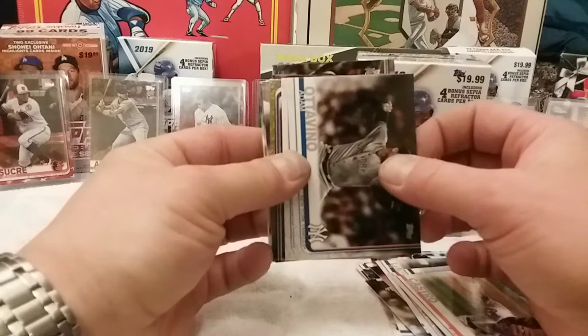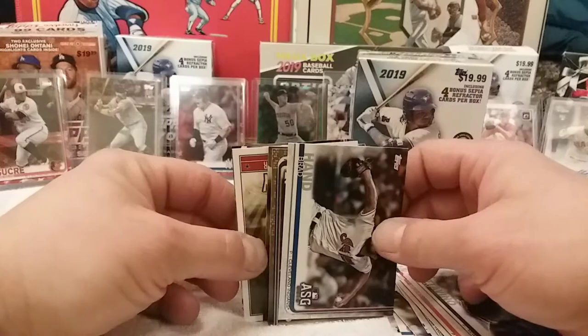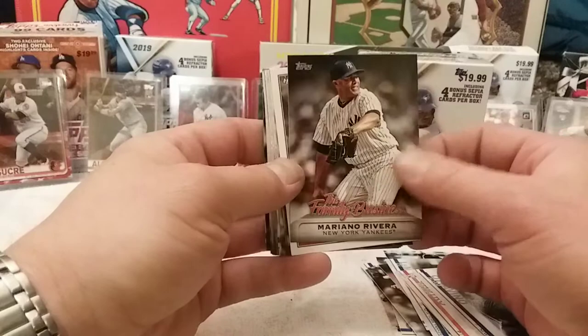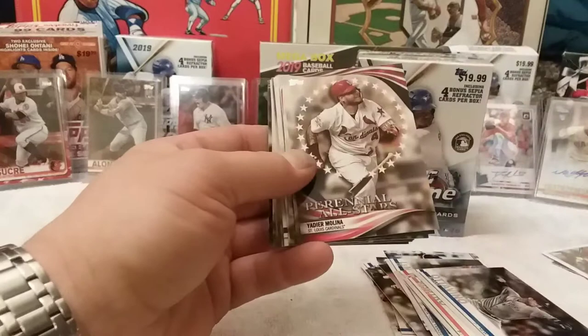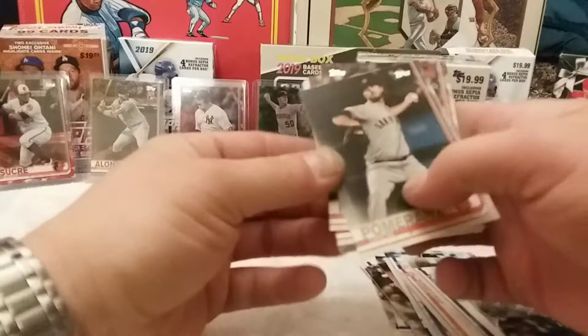Adam Ottavino, Brad Hand — I'm gonna save that one. Let's save that for last. Mariano Rivera — sorry, family business — I like those cards. Welcome to Philly, Bryce Harper. All-Stars! Molina — not numbered; some of those inserts are numbered so I always check the back.